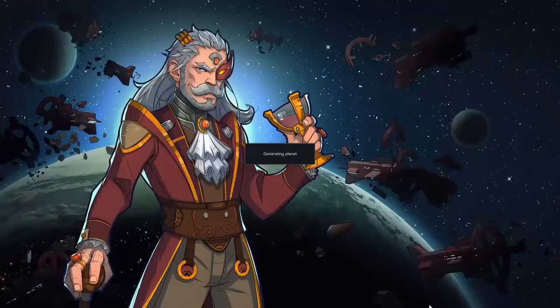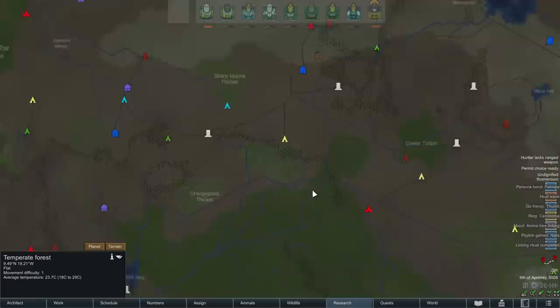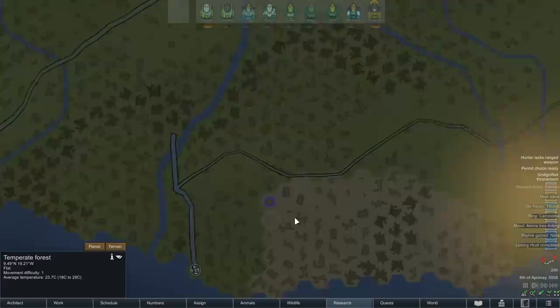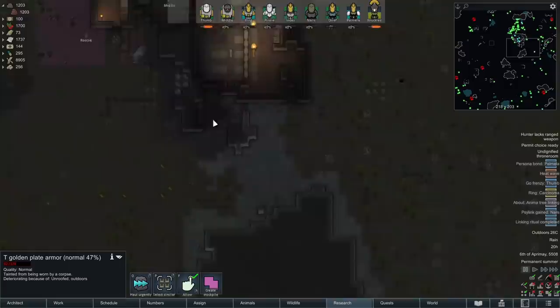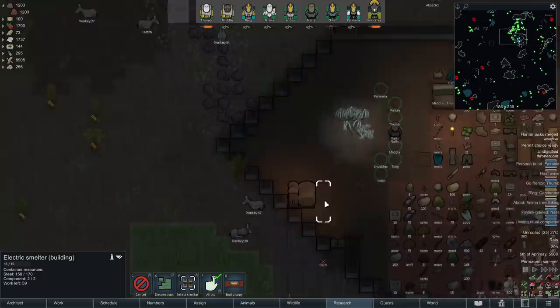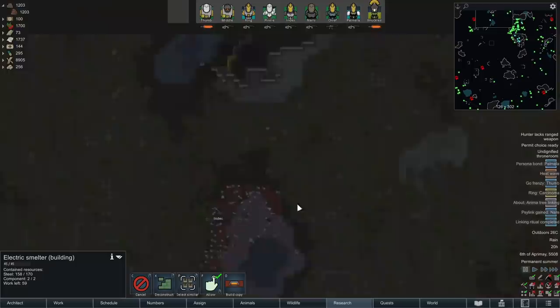The problem we do face, though, is to do with the world map. Down over here is where we're going to have to go, and unfortunately it's a desert tile. Desert tiles are difficult for us to survive in. Over here, we've put in a wood fire generator and we're putting in an electric smelter - we want to smelt some armor down.